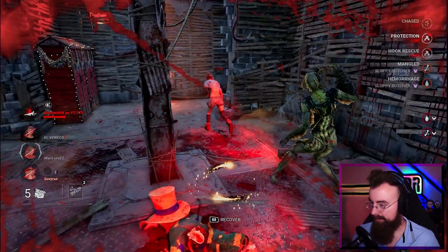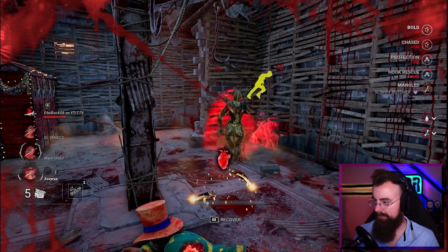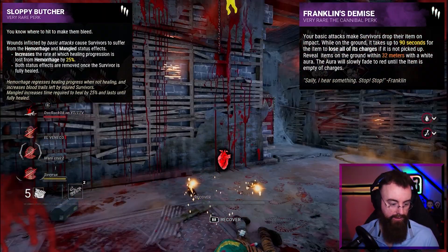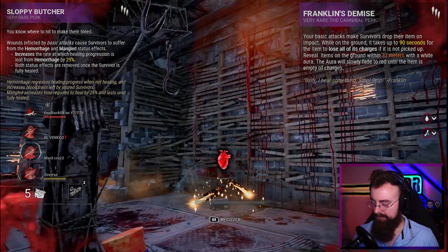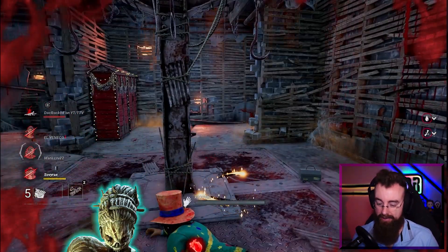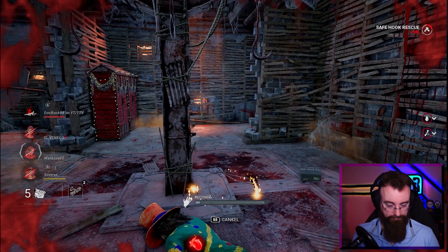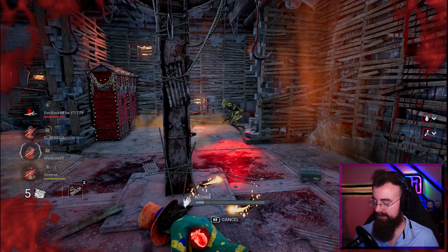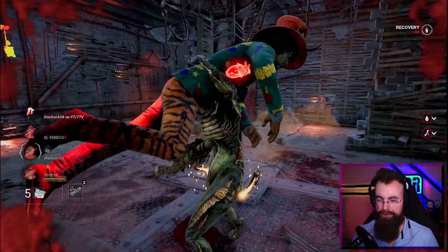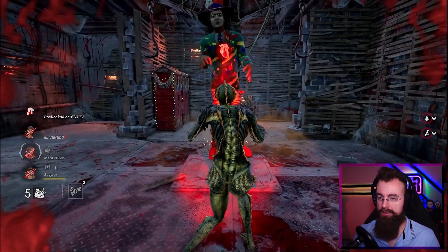We're going to take a trade here. The killer has Sloppy Butcher and Franklin's Demise. We took a protection hit and got the unhook - that should be a safe unhook. The killer is the Hag, obviously. Basement camping Hag - does not bode well for us. We're going to put Brayback on the same hook. Our poor toolbox is gone though; I think we used it all on the gen, so we don't have to worry about that too much.